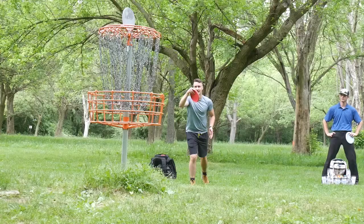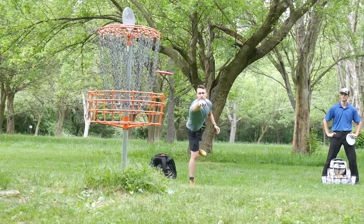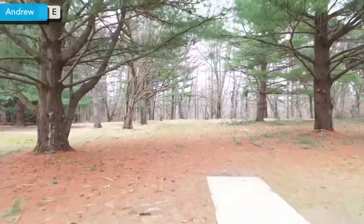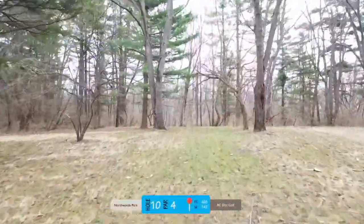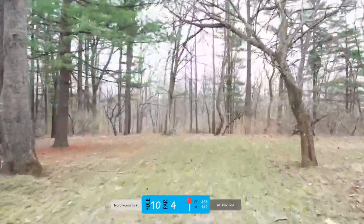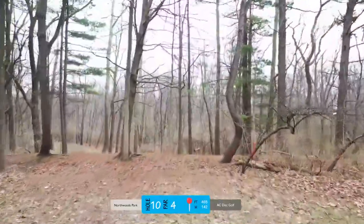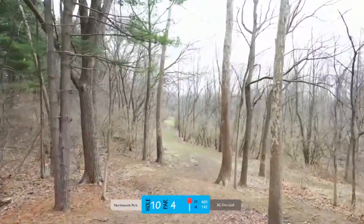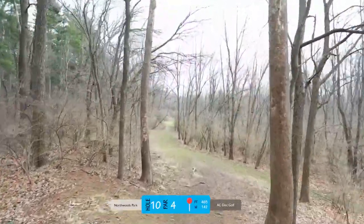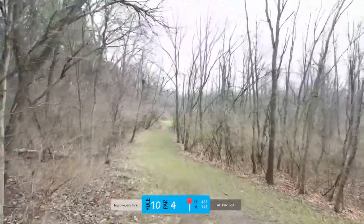Nine is another must-get, easy forehand. I threw the Predator there — usually I've been throwing the Felon, but I lost my favorite one and haven't found one to replace it yet. On ten, you really just want to throw a fairway driver or mid-range, get to this point and push, then go hard left because you don't want to be too far straight — otherwise you're in some bad stuff. Getting to the bottom of that hill is pretty crucial if you want any kind of look at the birdie.